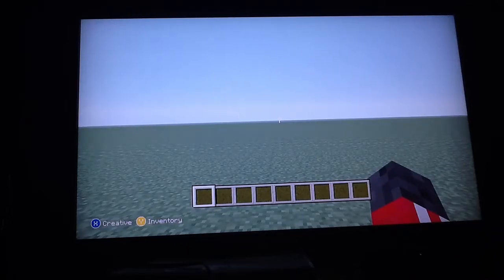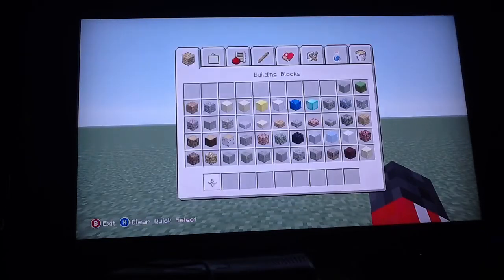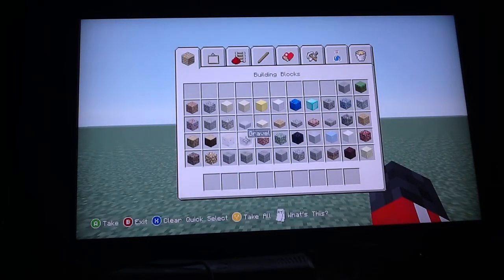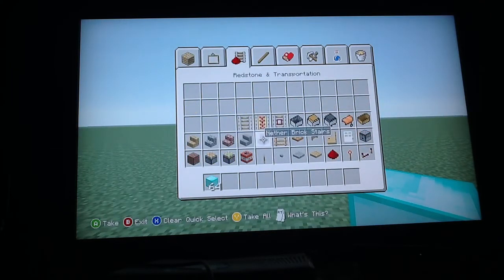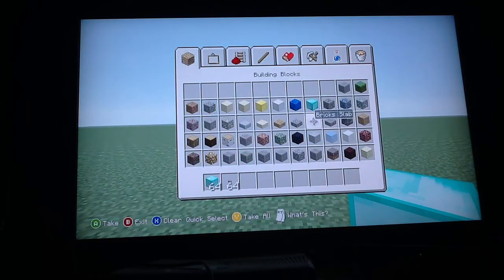Today I'm going to teach you how to make a refrigerator in Minecraft. First, you can pick whatever block you want — I like diamond. And then you need to get a button and a dispenser.